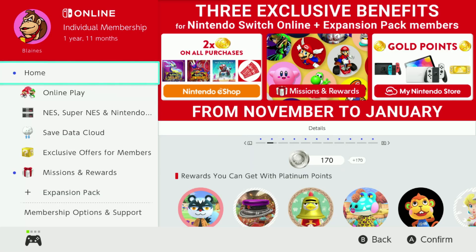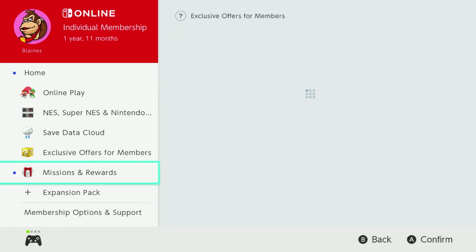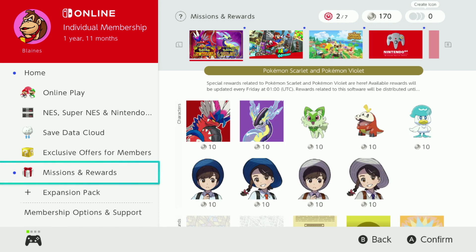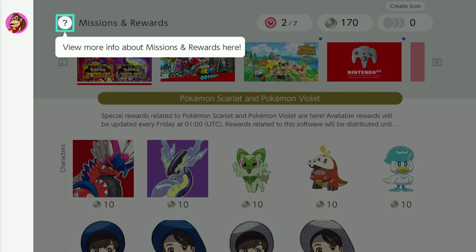I'm going to go into my main profile here. This is the homepage of the Nintendo Switch Online section, and you're going to go down to the Missions and Rewards tab right here. Just go ahead and hit A into that and you'll see everything that comes up.